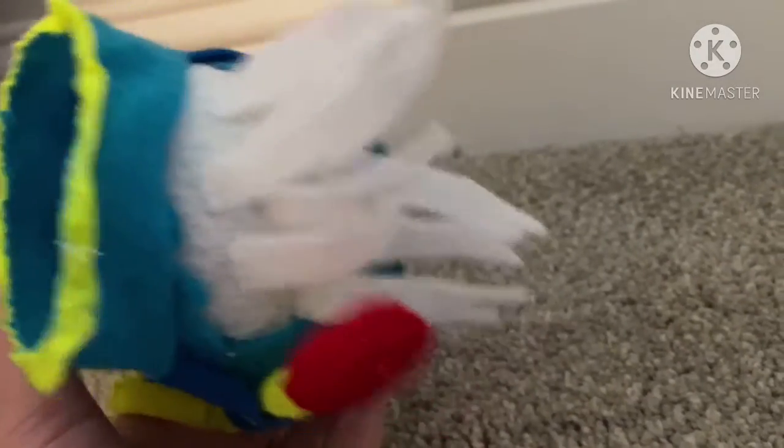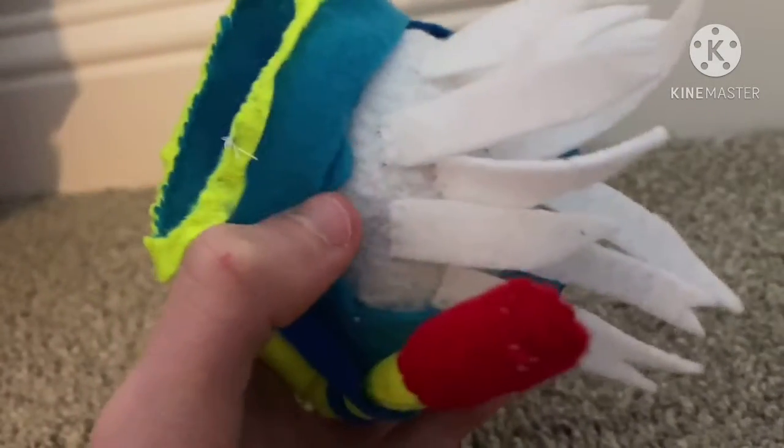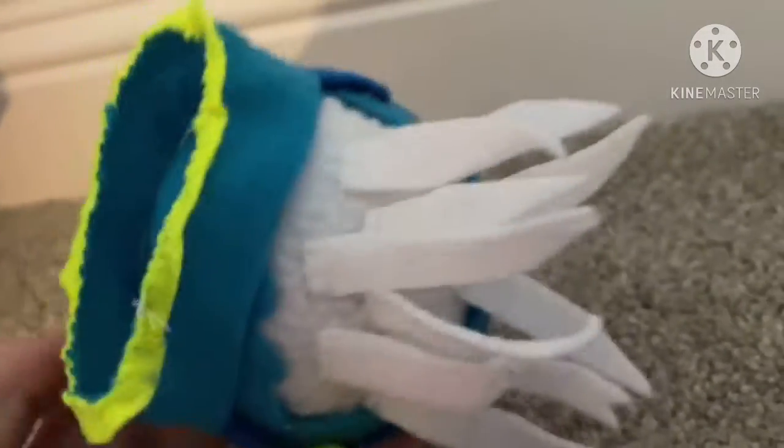There we go. The hair was a little challenging — I had to really think hard about how to do it. I ended up just cutting pieces of material. Basically, I added a white piece of material on the top of his head, then added strips, cut them out, and designed them.